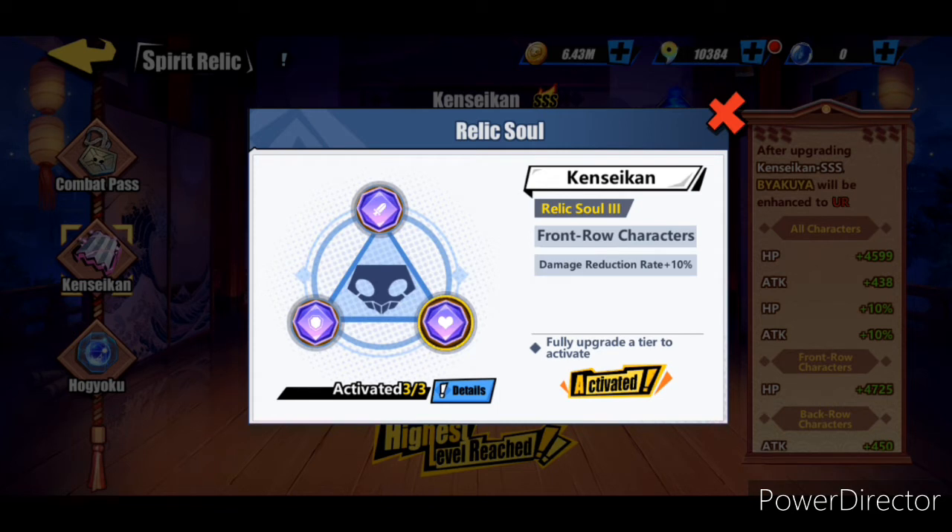For the front row characters their damage reduction rate is going to increase by ten percent. So for your front row they're going to get a fifteen percent increase in damage reduction rate. For your back row they're going to get ten plus five percent increase for damage rate.